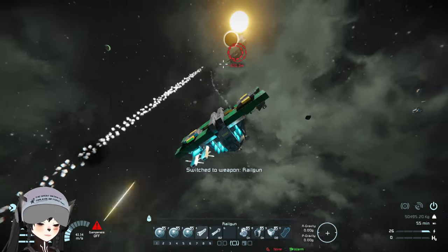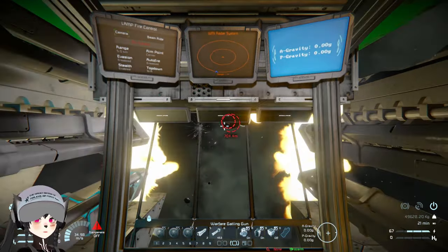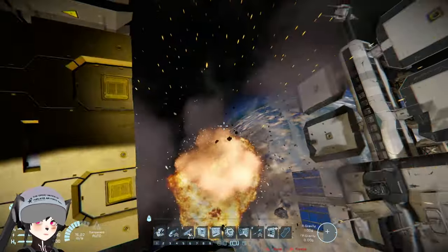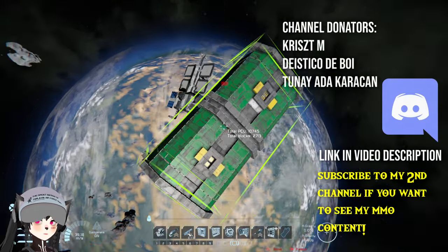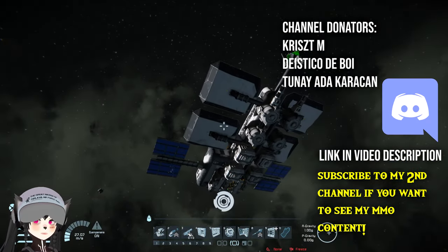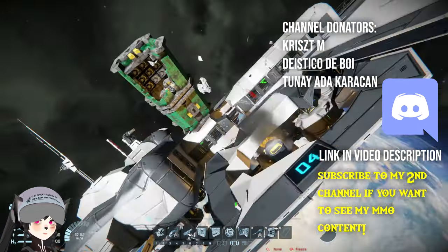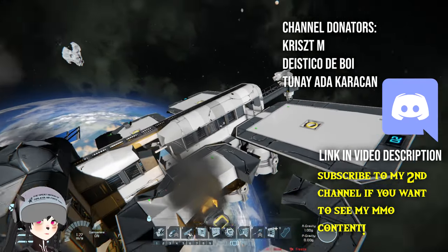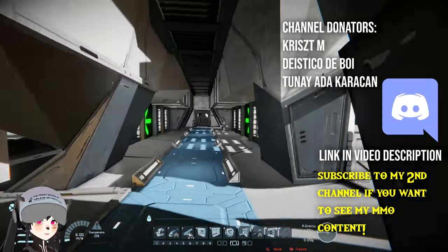This fighter definitely needs more acceleration. I can barely dodge — there's not enough acceleration. That's the cargo container light fighter by Microsoft Word; you can find the link in the description below. I thought there was gonna be more damage. This is quite a nice station actually — I should probably preview this station.